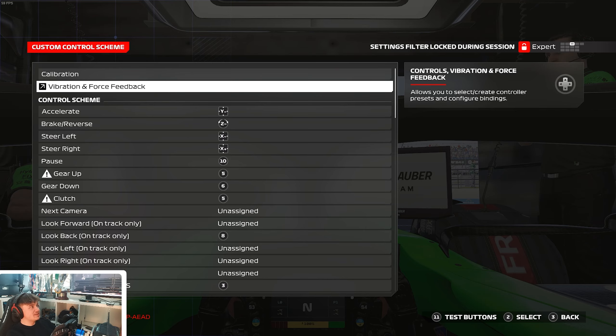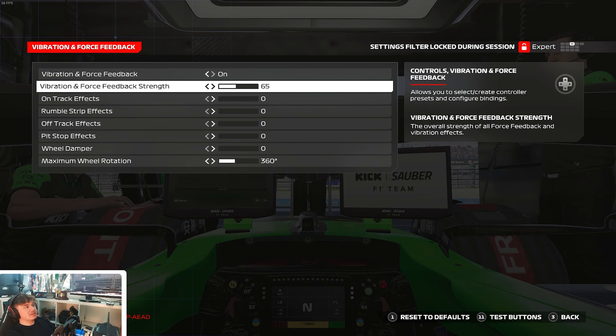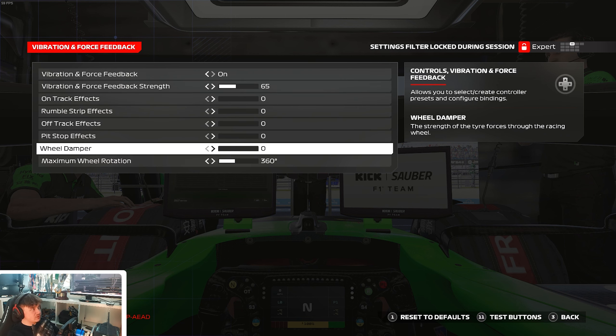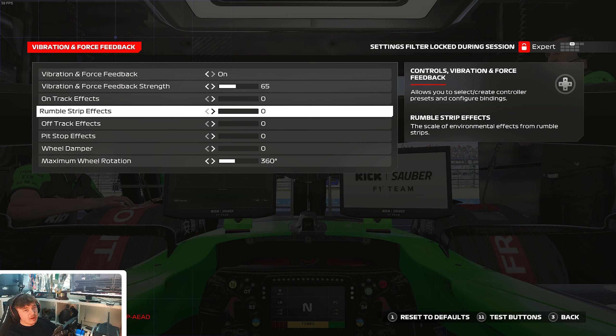With everything at zero, let's talk about the in-game settings. I have force feedback strength at 65 and everything else set to zero after that. Everything after the force feedback strength is purely a distraction from what's actually happening — it's an amplified effect. The game will still tell me I'm going over a curb at zero, but anything above zero is an amplified signal. For example, driving over a curb at zero gives you the true feeling; at 10 it adds a plus-10 amplification of that signal.